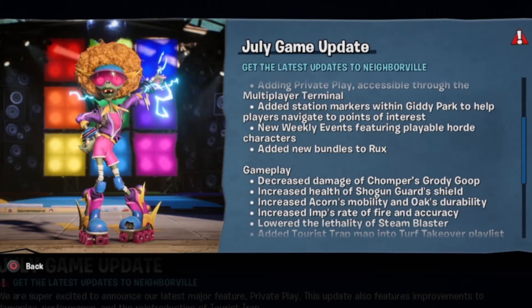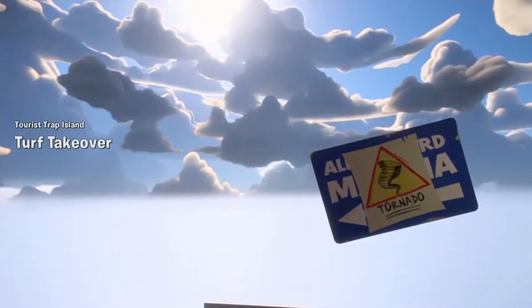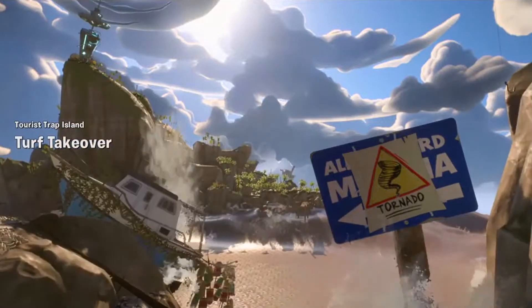Or Electric Slide. Increased health of Shugan Guard Shield. Increased Acorn's Mobility and Oak's Durability. Increased Imp's rate of fire and accuracy. Lowered the lethal of the Steam Blaster.